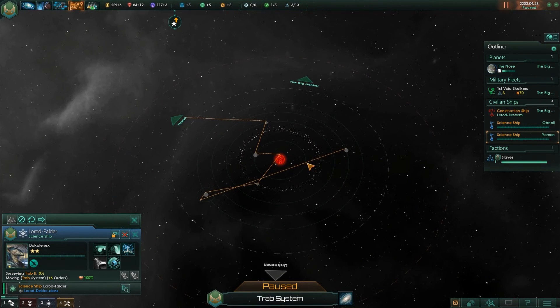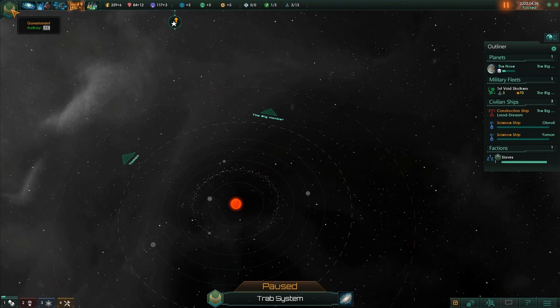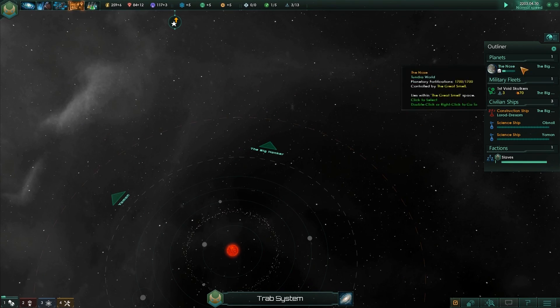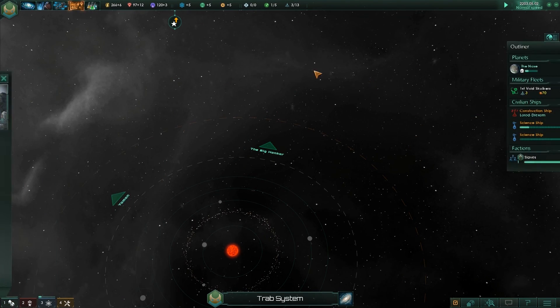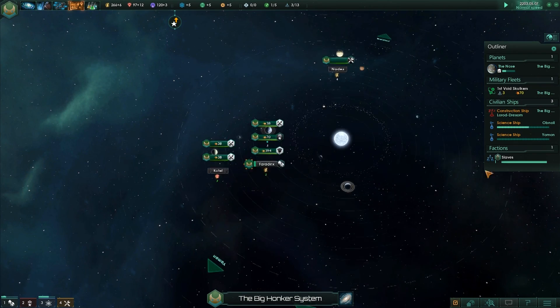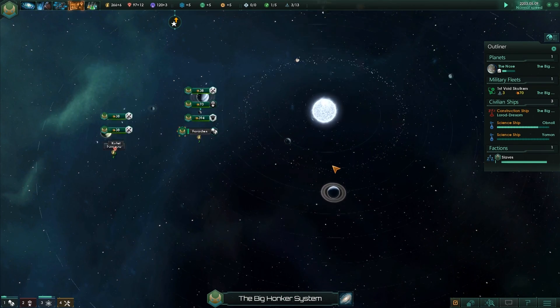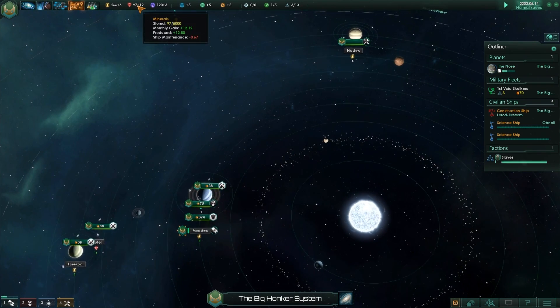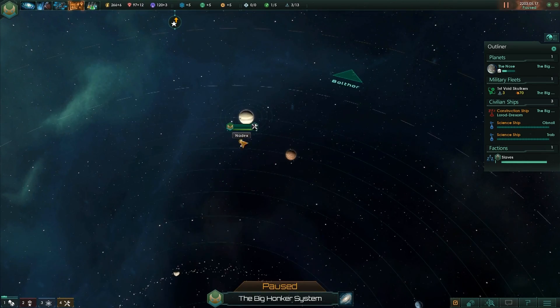Survey this one now. A leader has gained a level — skill 2, experience needed for next level. Yeah, it increases your speed. Unpause. And the slaves are happy. Wow, that was fast — wow, that was fast.